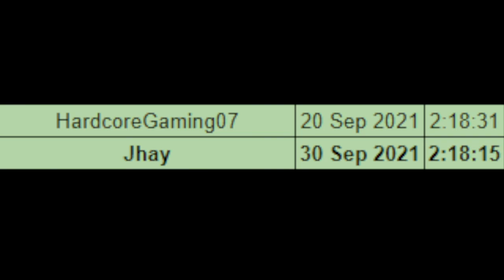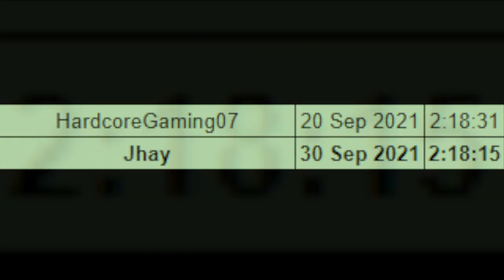Valu's run of 2:19:02 stood at the top for 227 days until June of this year, when Mr. Cloud Kirby took the world record title back again with a time of 2 hours, 18 minutes, and 57 seconds. And six days later after that, on July 4th, he achieved a time of 2 hours, 18 minutes, and 51 seconds. But the Luigi Any% community wasn't going to let Mr. Cloud Kirby hold the record for long. On September 20th, Hardcore Gaming came back and lowered the world record by 20 seconds. And ten days after Hardcore's run, a talented speedrunner by the name of Jay lowered Hardcore's time by 16 seconds, bringing the record to a very quick 2:18:15, which is where the record currently stands.